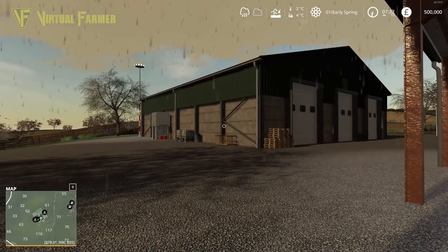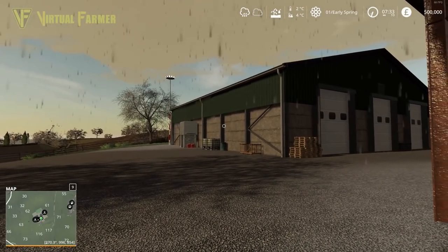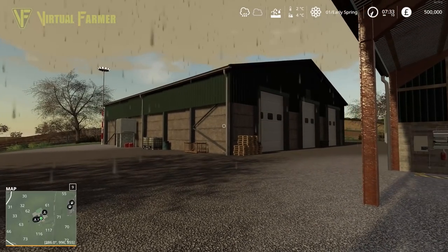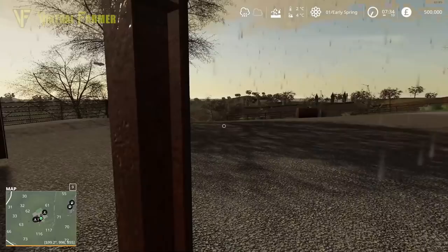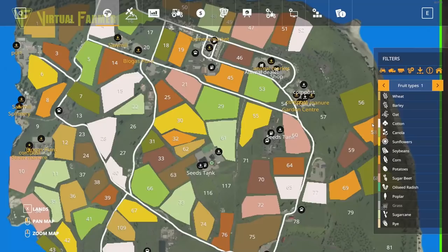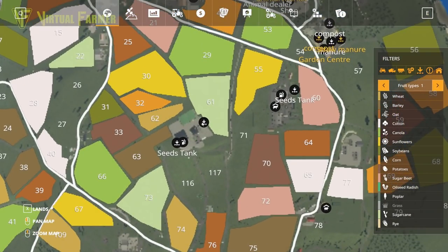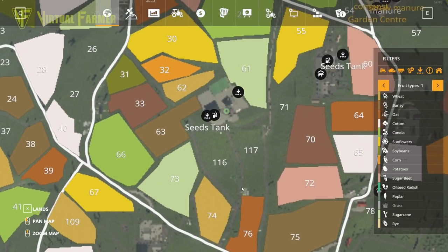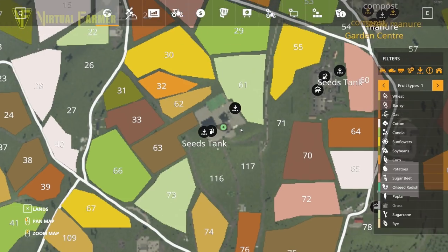Hello and welcome to the first episode in a new series here on Oak Hill — welcome to Oak Hill, to give it its full name. We are down at the farm that we are about to buy, right in the center of the map, where we're going to get started. We are pretty much dead center of everything. This is an arable farm setup, so we're going to be doing a very arable farm playthrough on here. It is start from scratch.